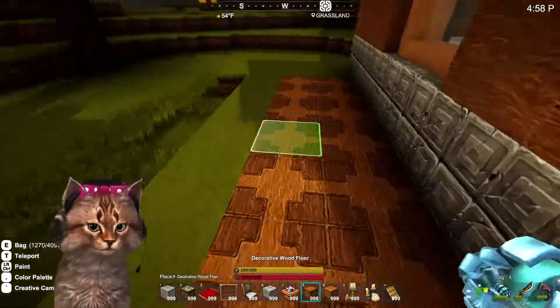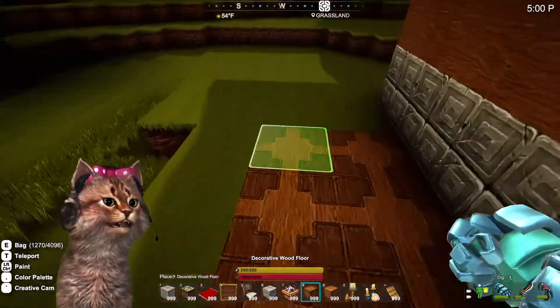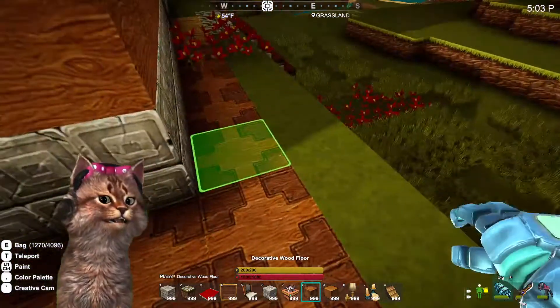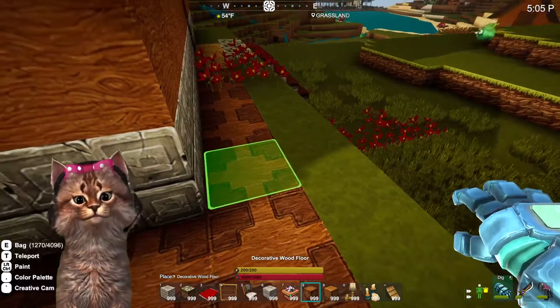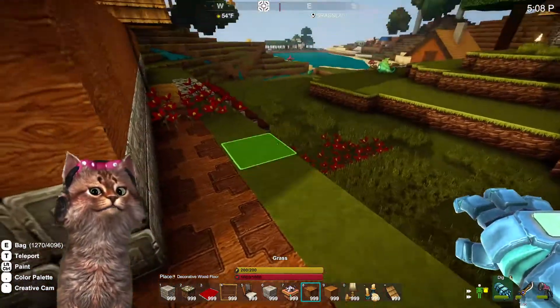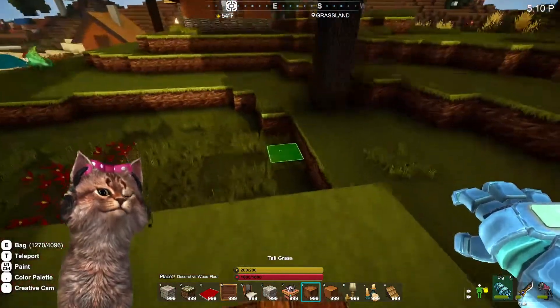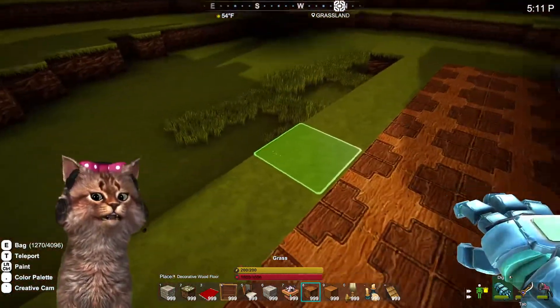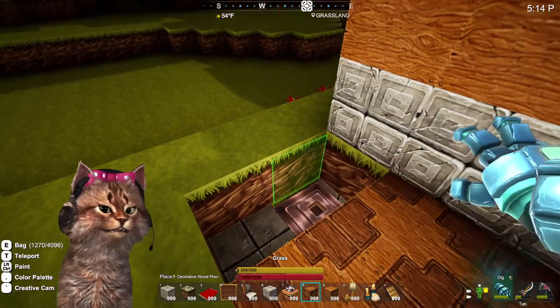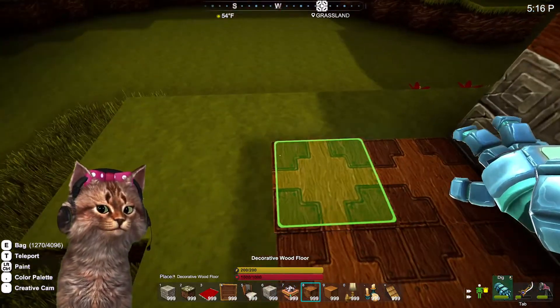Alright, so this is what it looks like outside, which isn't bad. I'm thinking I can just follow this around the outside and make it kind of a freaking walkway. And then I'm going to extend the grass and bring it over instead of adding all this dead spot here. So I think I'm just going to go ahead and do this.